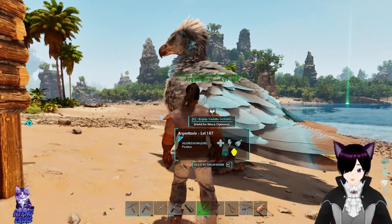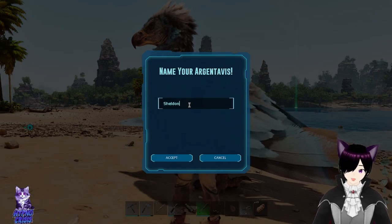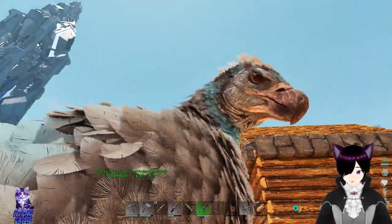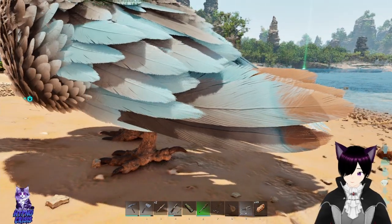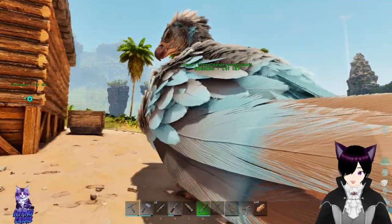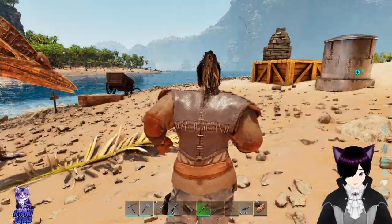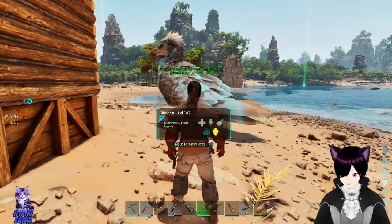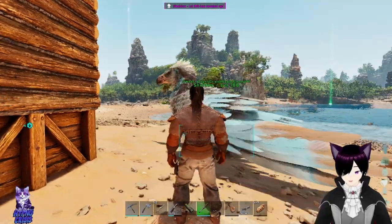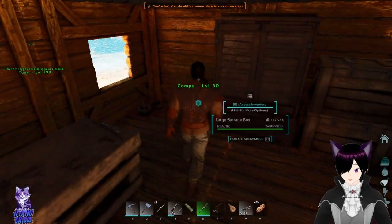Welcome back! There we have it — we have our Argentavis! I'm gonna be calling him Sheldon. He kind of reminds me of our first Argent, except for the blue around the neck and head — the orange-ish color with the blue and grey, yeah this kinda reminds me of Sheldon. We have a freaking Argentavis! We can't use him yet until we get a saddle, but we have him now, and that's the freaking point.